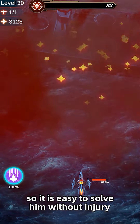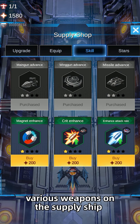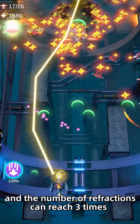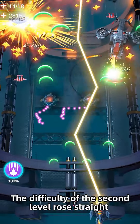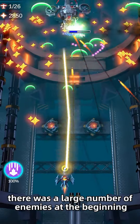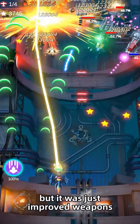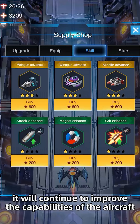Before level two begins, we continue to upgrade our various weapons on the supply ship. The laser we now emit has turned golden, and the number of refractions can reach three times. The difficulty of the second level rose sharply — there were a large number of enemies at the beginning trying to use firepower to suppress our position, but with our improved weapons we passed safely.